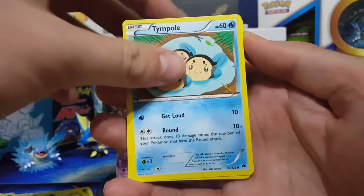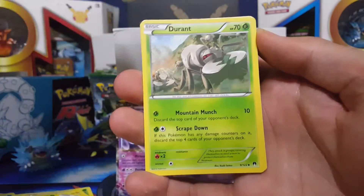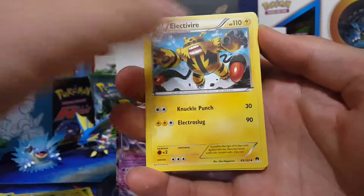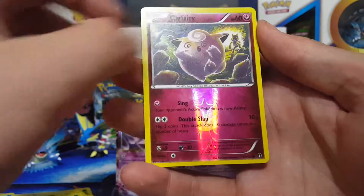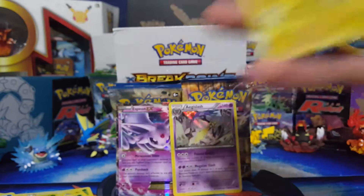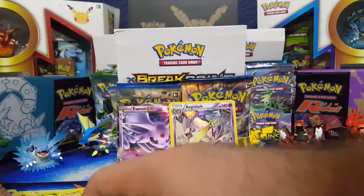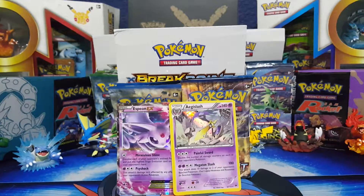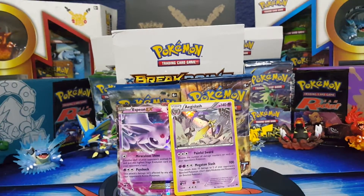Trubbish, Time Pole, C dot, Chikorita, Shellder, Durant, Electrive, Max Potion, Clefairy Reverse — that's zero points. And then we get another no points out of this pack. Holy moly, guys, we only got five points. What the heck? Breakpoint, you're letting me down right now, man. They're definitely going to beat five points.